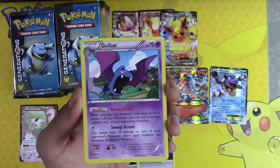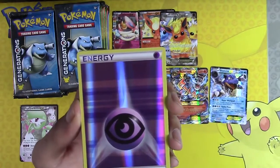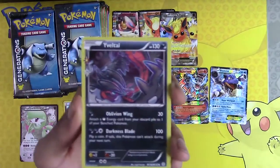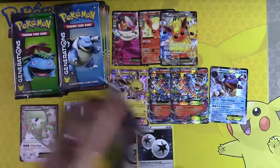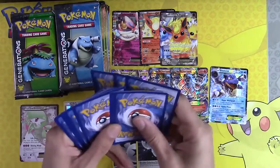Charmander. This will be the best Generations I've ever opened if this happens. Golbat, Team Flare Grunt with Psychic Energy Holo — you are worth going down to the bench. Yvettel and Jinx. The foil energy from the set is so beautiful — so beautiful.